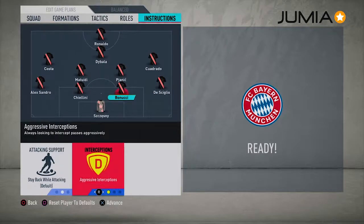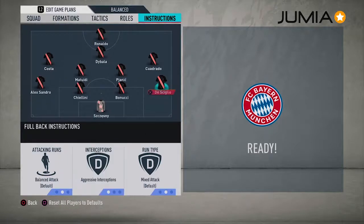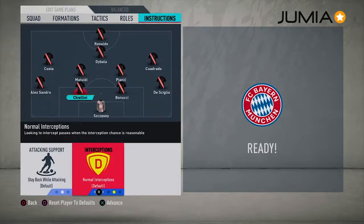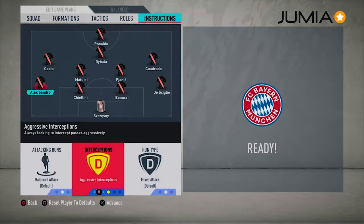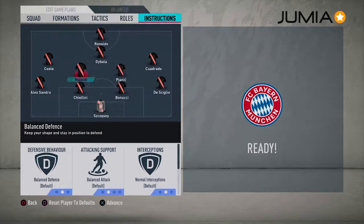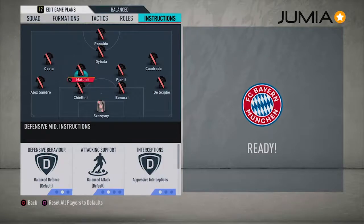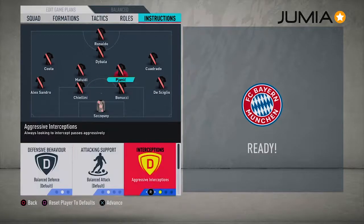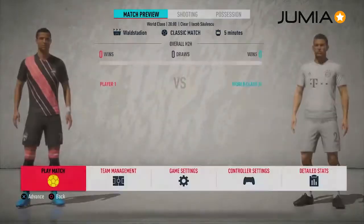Here we go. De Sciglio — aggressive interceptions. Chiellini — aggressive interceptions. Alexandro — aggressive interceptions. My midfield too — I usually like to set them to aggressive interceptions so they can always fall back to assist the defense. All right, we're good to go.